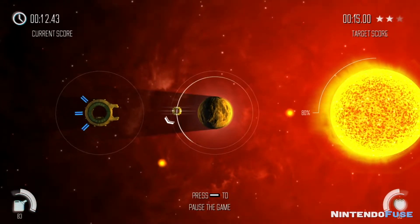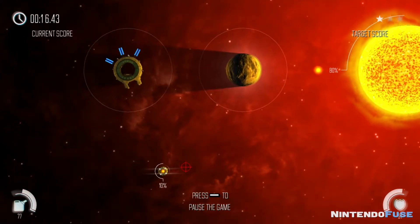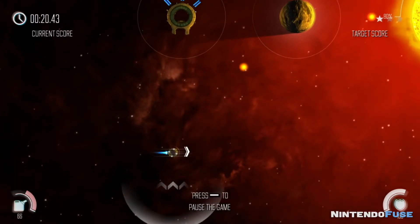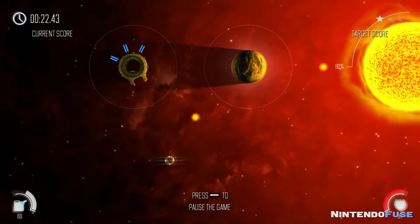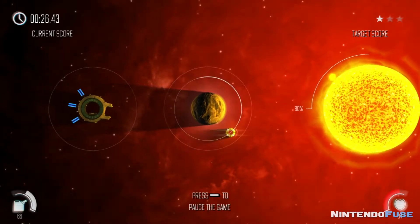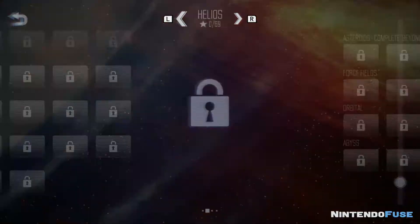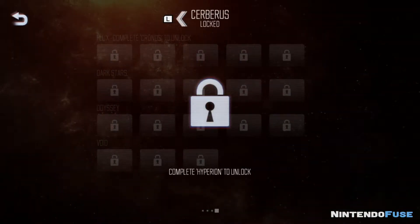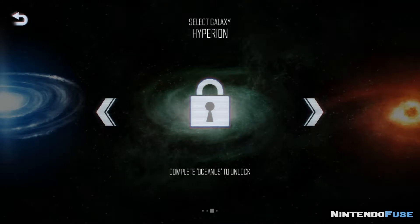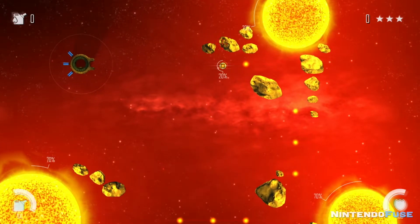It's a puzzle and strategy game where you control your ship in outer space, navigating around asteroid fields, black holes, meteors, and all these things that can give you trouble. Your job is to collect plasma and restore the suns in the atmosphere. You'll be doing this over 80 different missions in 4 different galaxies, and the goal is to earn 3 stars for each, based on how fast you do it, how little fuel you use, and all that sort of thing.